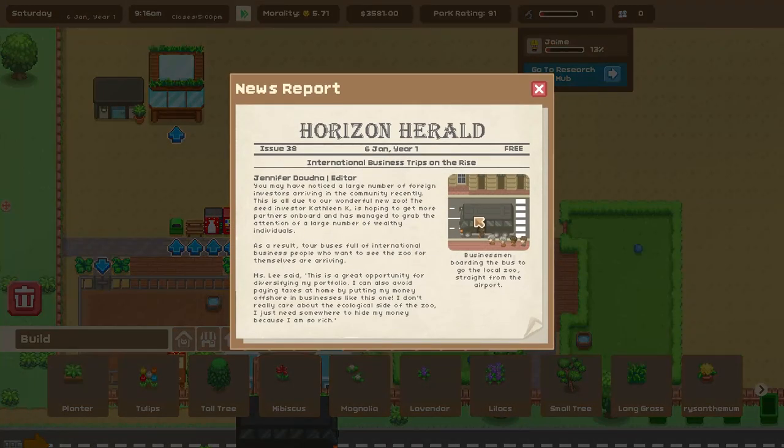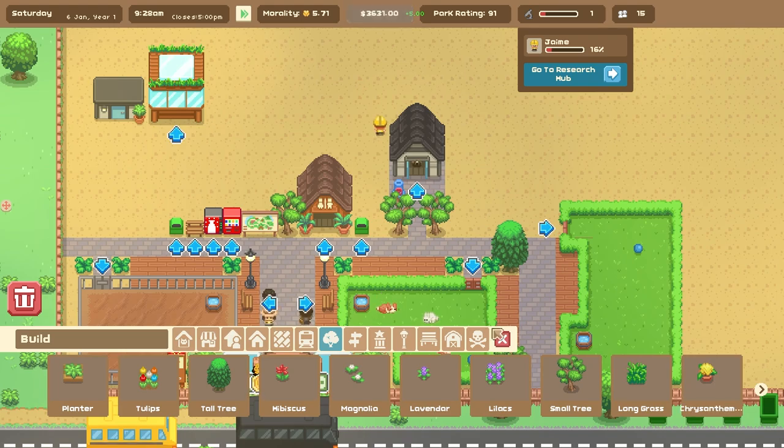News report: you may have noticed a large number of foreign investors arriving in the community recently. This is all due to our wonderful new zoo. The seed investor Kathleen is hoping to get more partners on board. Tour buses full of international business people who want to see the zoo for themselves are arriving. Miss Lee said: 'This is a great opportunity for diversifying my portfolio. I can also avoid paying taxes at home by putting my money offshore in businesses like this one. I don't really care about the ecological side of the zoo, I just need somewhere to hide my money because I'm so rich.' Miss Lee, you shouldn't be telling me that.